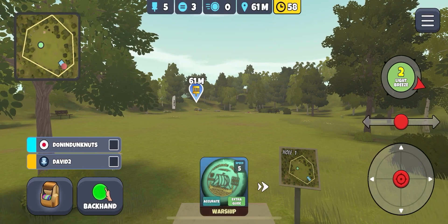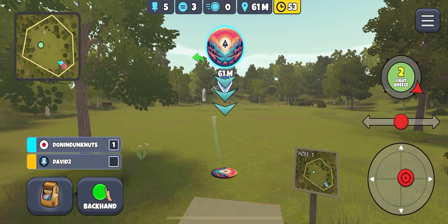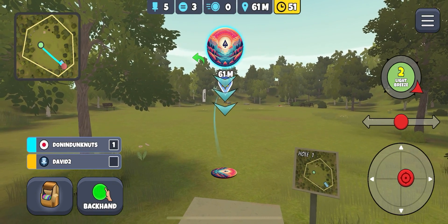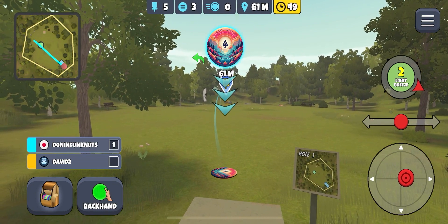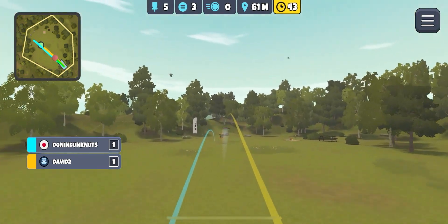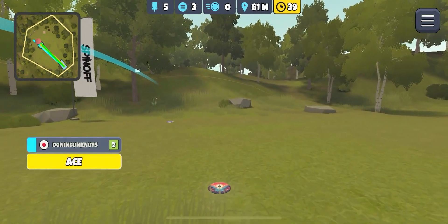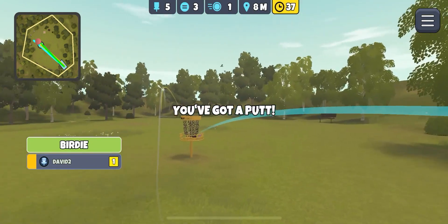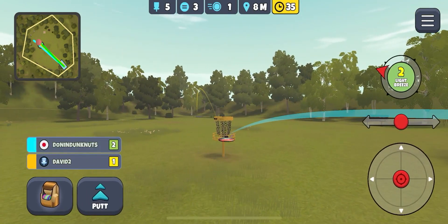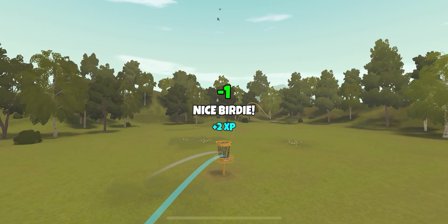We have the ace hole. I take my putter, put the middle chevron on the basket, pointing just slightly off to the left to counter the wind, and then a full pullback. That's a little bit right unfortunately. Someone got the ace - nice, David got the ace, well done! We'll take our birdie there.